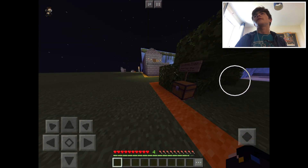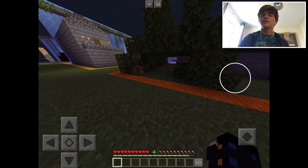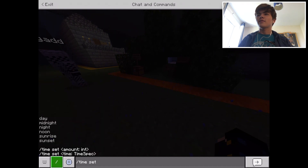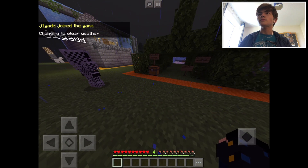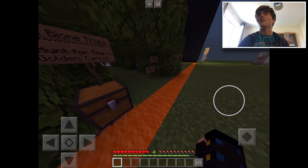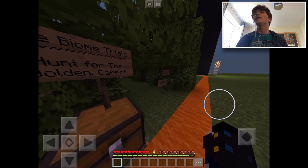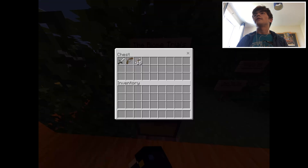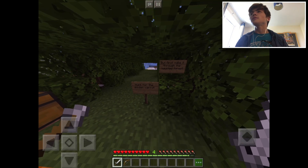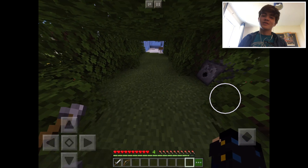Jacob had to fix the dispensers — we had a bit of a problem with the mobs because they were spawning in via tripwires, and the dispensers didn't have any zombies in them. It didn't make any sense but we had to fix the game. I'm gonna cut it until it works. We're still on call — he's just gone to tea and when he gets back I'll continue this recording. The biome trials: 'Hunt for the Golden Carrot.' We've got an iron sword, bow, and 15 arrows.